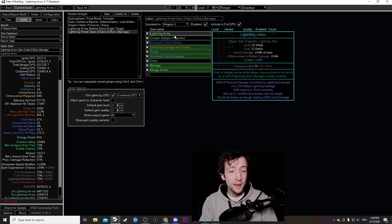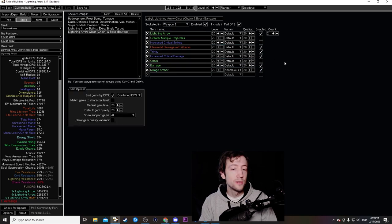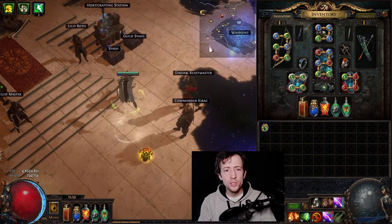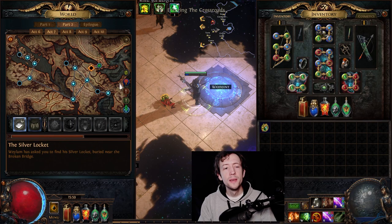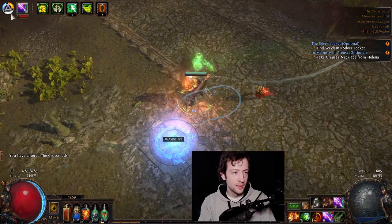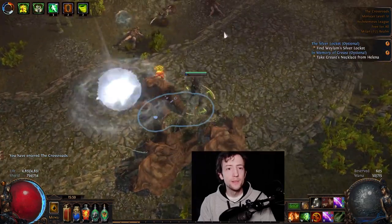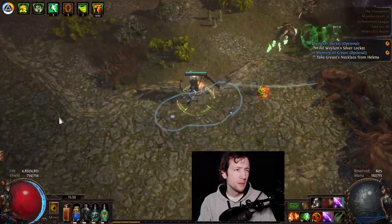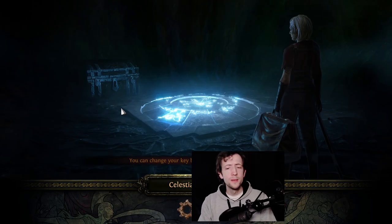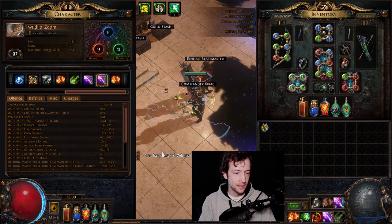For the skill setup, my main link is Lightning Arrow for both clearing and single target via gem swap. The supports are: Lightning Arrow, Elemental Damage with Attacks, Trinity — extremely powerful but you have to make sure it works. You can watch the Trinity effect on your buff bar. You need to balance your elements and get all three active so you have all three elements basically permanently up while attacking.